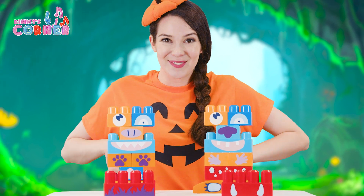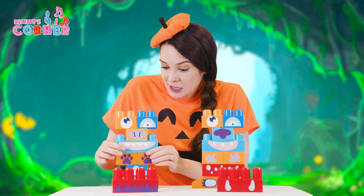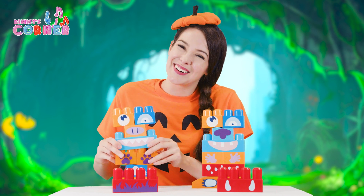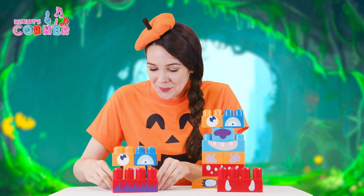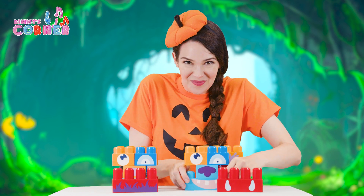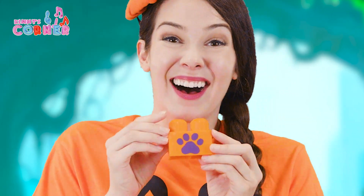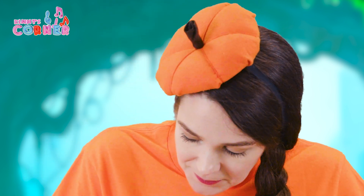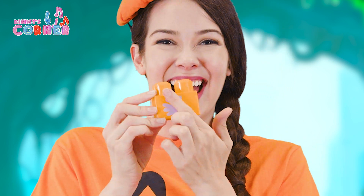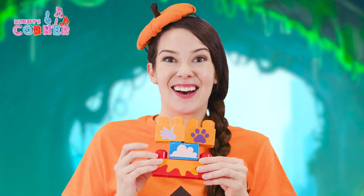Do you think we can switch the hands too? Let's try. I'll take the monster's head off — his eyes, his nose, his smile. And I'll take this one's head off too. There we go. Now one orange hand with a little purple paw, and I'll switch it with this yellow hand with a purple hand on it. Let's put this right here. How does that look?